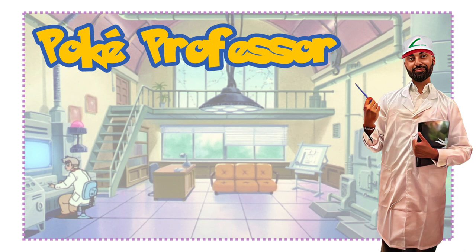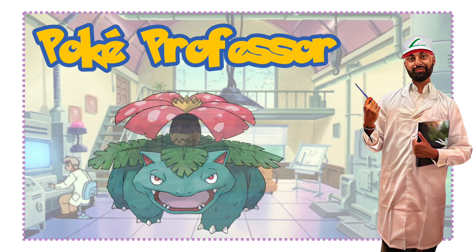Our final Pokemon in this first line is, of course, going to be Venusaur. Venusaur is a very unique Pokemon — in terms of its actual size and stature, it's completely different to both Bulbasaur and Ivysaur. The sprout on its back has almost completely bloomed into what almost looks like a pink palm tree. In terms of its size, there's a huge, monstrous difference: its height is now two meters or six feet, and its weight has gone from 13 kg before to now 100 kg, or 220 pounds.